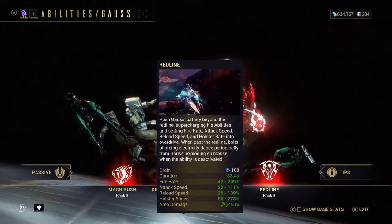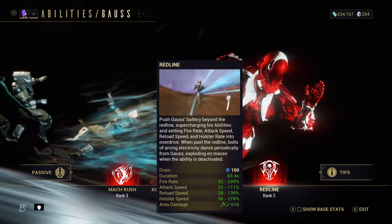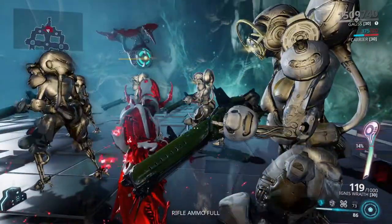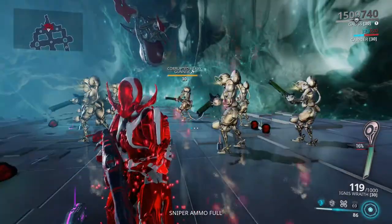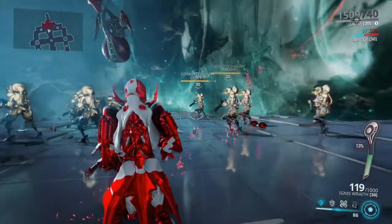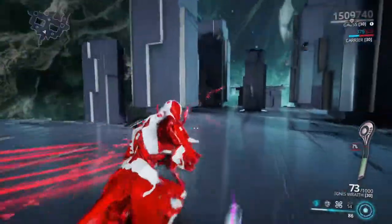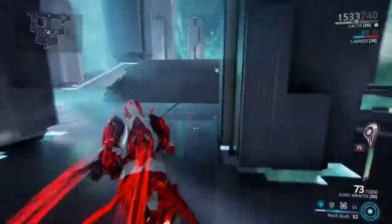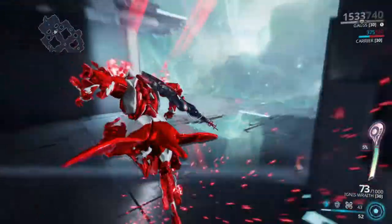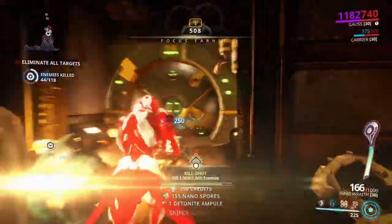Gauss's fourth ability is Redline. It pushes Gauss's battery beyond the redline, supercharging his abilities and setting fire rate, attack speed, reload speed and holster speed into overdrive. When past the redline, bolts of arcing electricity periodically dance from Gauss, exploding en masse when the ability is deactivated. The bolts of arcing electricity can do a small amount of damage on their own. I don't really feel the explosion from deactivating the ability is worthwhile, and I wouldn't take the arcing electricity much into consideration. The main bonus is the increased fire rate and attack speed, which makes Gauss an absolute killing machine dispatching enemies in no time. I do not think this stacks with Wisp's abilities though, as playing with a few Wisps, having this ability on or off with Wisp's spores around did not seem to make much difference, so you may want to test that.